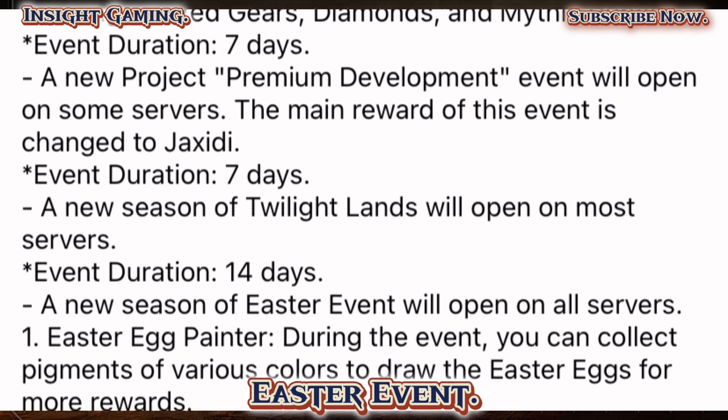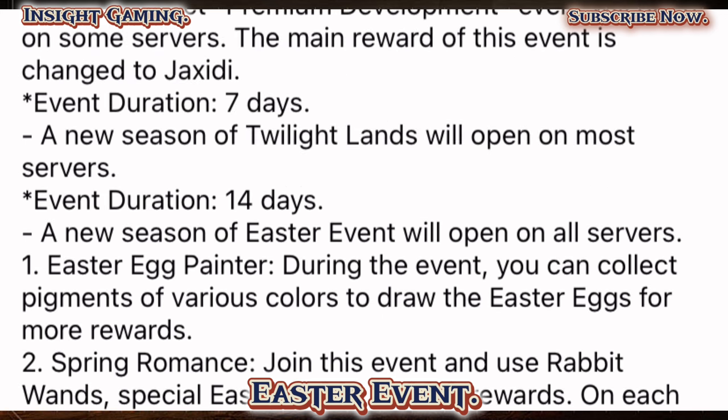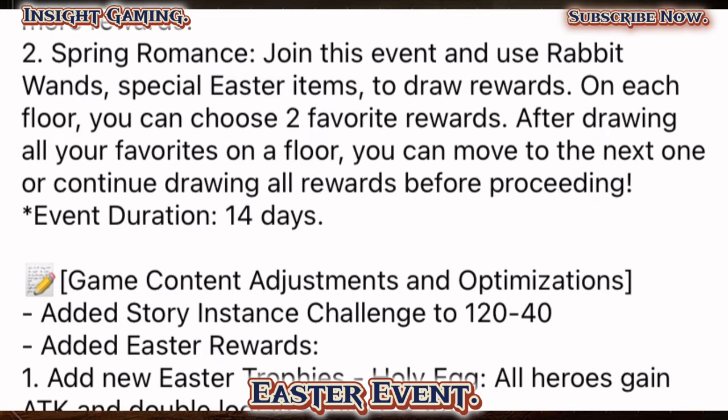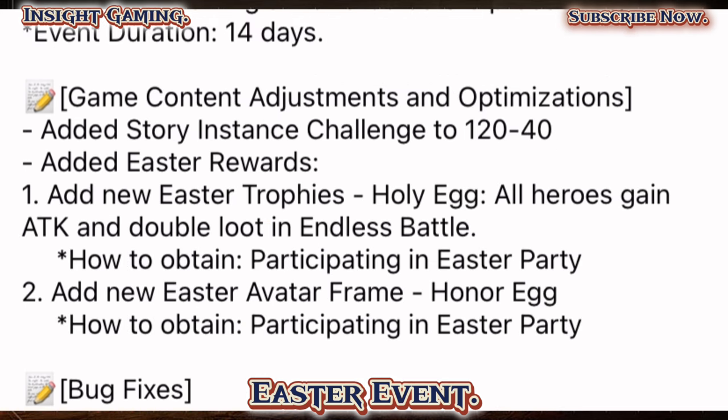Twilight Lands is back, which is good to see — it'll be going on for 14 days as always. A new season of Easter event will be open on all servers. Easter Egg Painter: during the event you can collect pigments of various colors to draw Easter eggs for more rewards. There's also Spring Romance, which is kind of like a mysterious event — similar to Valentine's Day where you go through your picks and once you get the rewards you selected, you can move on. They also added new story content.